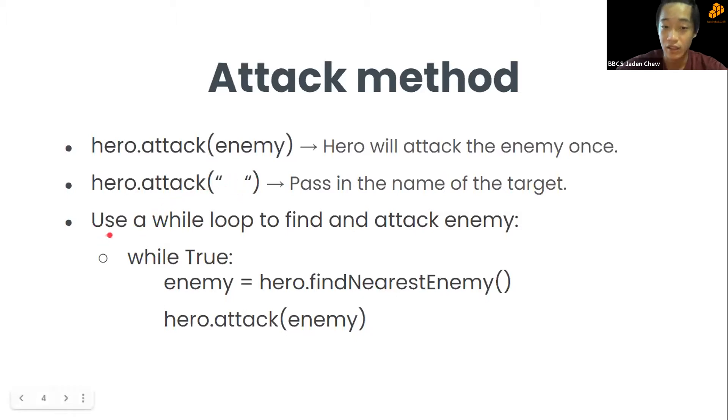You can also use a while loop to find and attack enemies. While true, let the enemy variable be hero.findNearestEnemy(), which means the hero will find the nearest enemy and assign it to that variable. Then the hero attacks the enemy — so basically whenever there's an enemy, the hero attacks it.